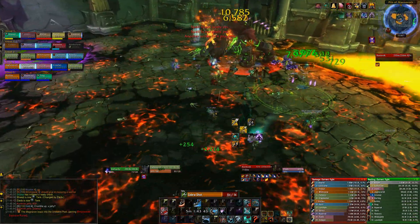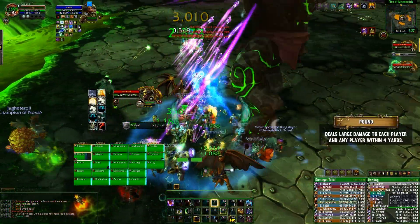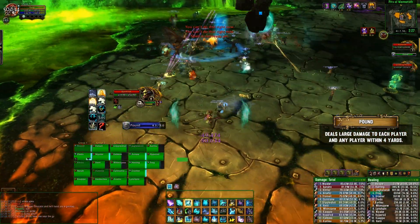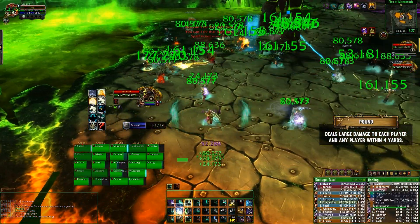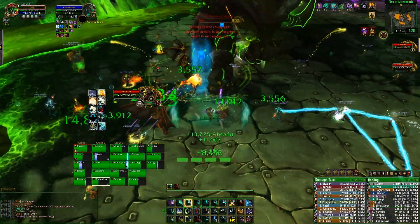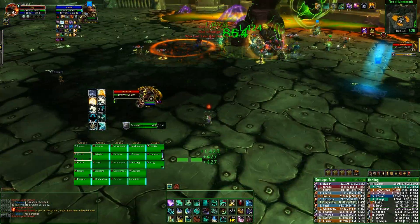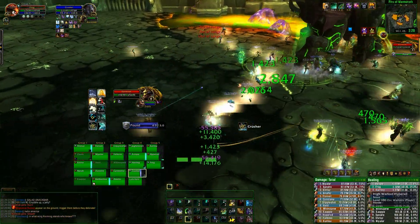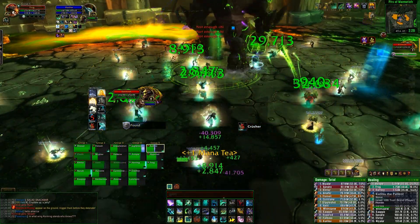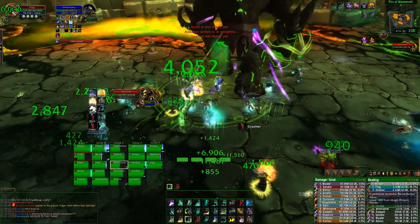The boss has four main abilities that the raid needs to deal with. The first is Pound, which just deals a large amount of AoE damage to the entire raid. Around every 60 seconds this comes in and only lasts around five seconds or so, but the damage is splash damage, so you need to be spread out — four-yard radius. As long as you have three healers, you'll be absolutely fine just using a healing CD for each one. Just make sure it isn't one where you have to be stacked up.